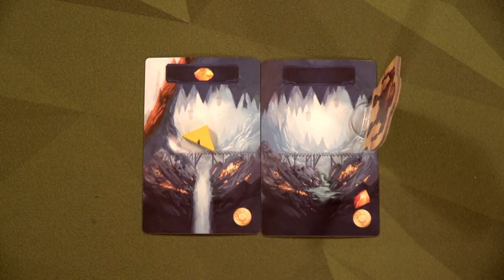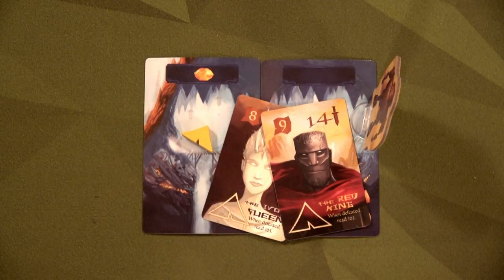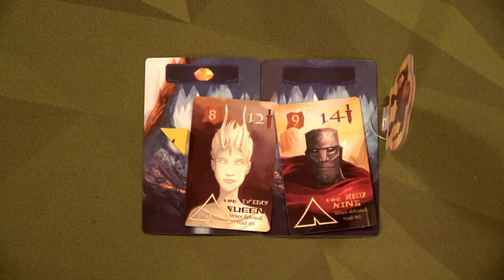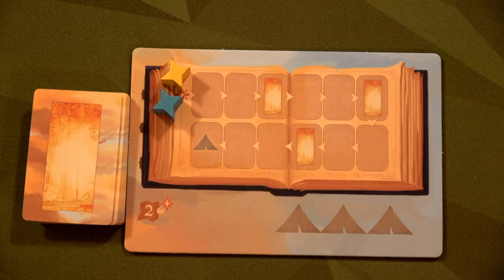In the cooperative game you win together — each player scores their points, then you compare the total to a track value based on player count. You take the number where the turn marker ends, multiply by the number of players, and compare to your combined score. If your score is higher, you win. You also must defeat two boss cards — one per player in a two-player game. Bosses do not give victory points in cooperative mode.